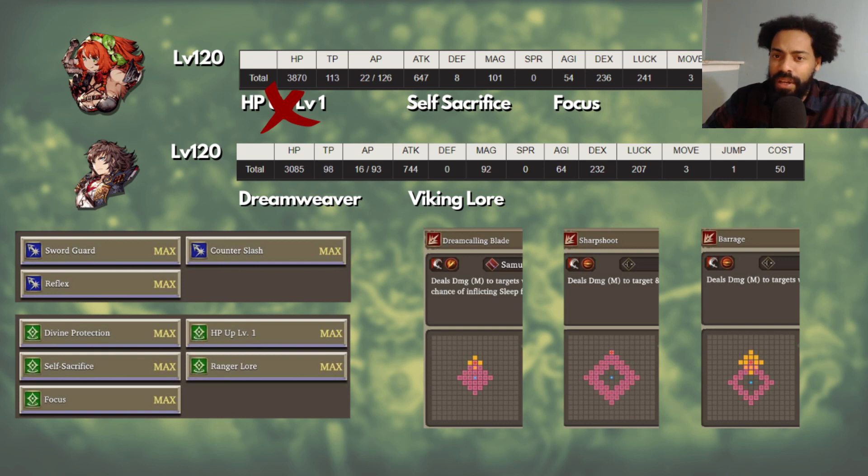What I suggested was HP Up Level 1, but I'm crossing that out and adding Focus. What Focus does is give you more missile attack power. Technically that doesn't give you more attack for slash, which is what I was thinking about when focused on getting the AP Devastator to work. But now that we're thinking in terms of ranger, Focus is definitely very helpful because it's going to help us do more damage with ranged attacks.